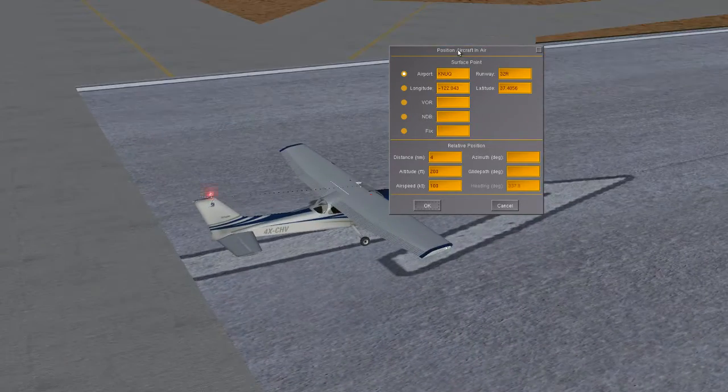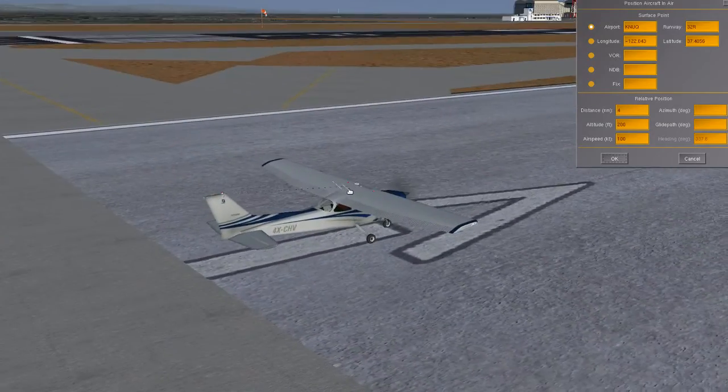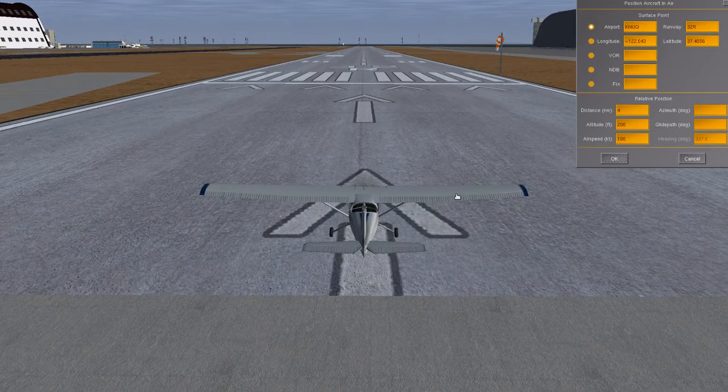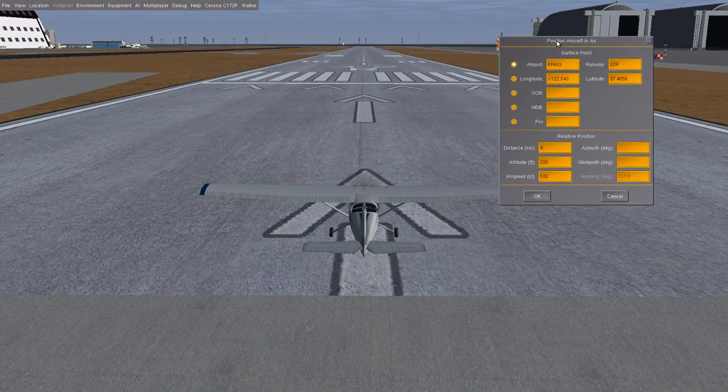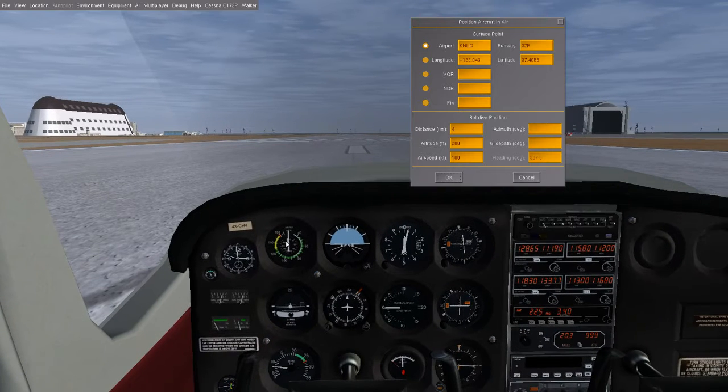I'm currently flying the Cessna C-172P — pretty nice airplane. I'm going to show you guys how to land. It's a pretty simple process. I'm on a random airport with a pretty nice, pretty long runway. To practice your landing, make sure you have your airport and runway selected. Have your distance at about 4 nautical miles, altitude about 2,000 feet, and airspeed at the lower end — about 90 — because you want to be near stalling speed when you land so you can safely taxi away.